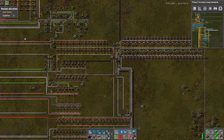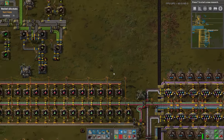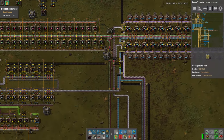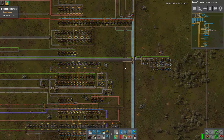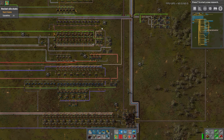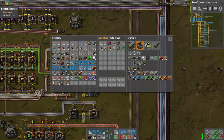Hey there and welcome back to Factorio Tightening the Belt Megabase Guide. I'm Exterminator, thank you for joining me. Today we are going to work on a module base or module outpost. In the last stream I did — the VOD is on YouTube or my Twitch, always linked in the description — we set up blueprints to make a separate module base. The amount of modules you need for a megabase is so large that a non-megabase has a very hard time making them. So we're going to have a separate base make them so this base can still crank along with science.